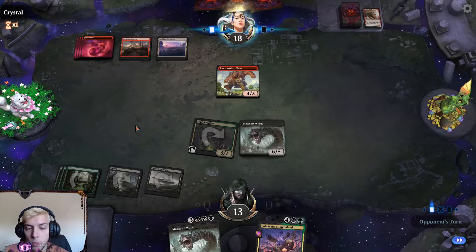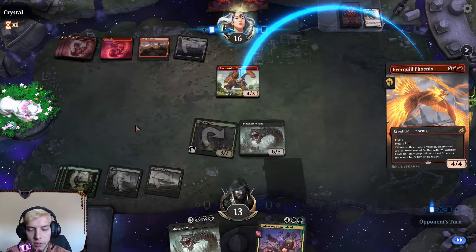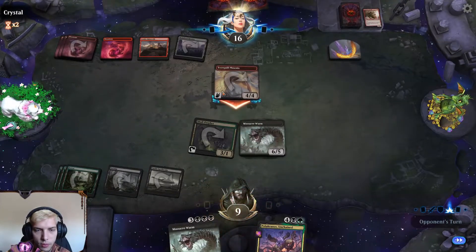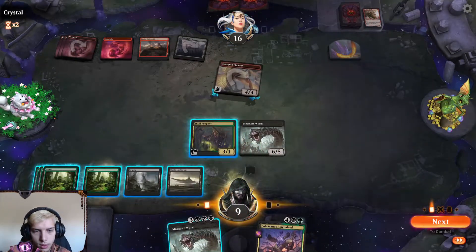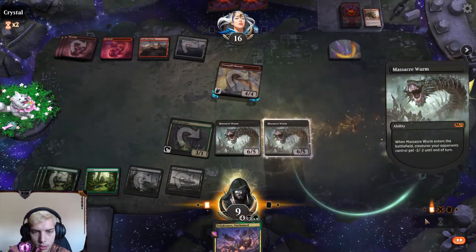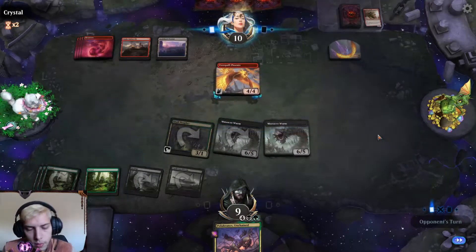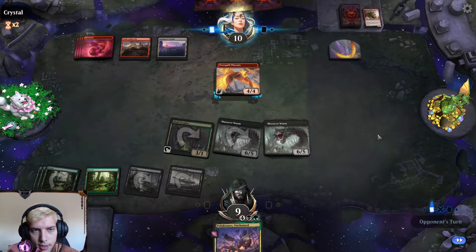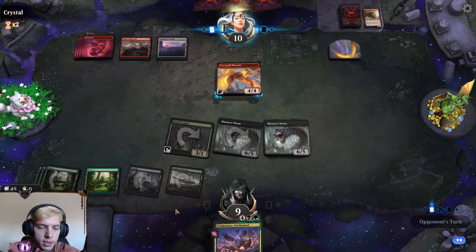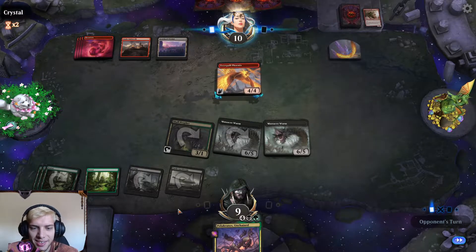Probably going to be streaming a little bit today and tomorrow — we'll try to stream two days if possible, otherwise one last big stream. That's a 4/4 flyer — oof. That does still leave them at a very low amount of life. Best draw would be like a Titanoth Rex into a land, attack, and just win through trample.